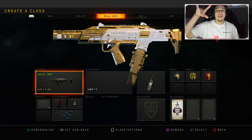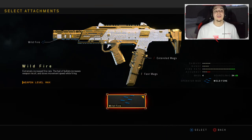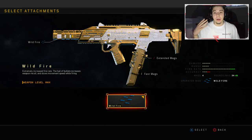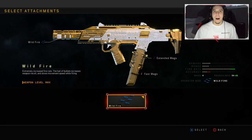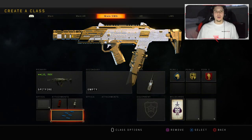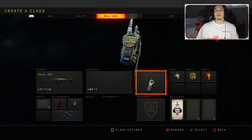Let me give you the class setup. I had the Spitfire with extended mags, fast mags, and get this — the Operator mod, Wildfire. It's basically another rapid fire attachment for this weapon. I mean, you already know the Spitfire is built in with rapid fire, and you put this thing on it — it's literally just rapid fire number two. Absolutely overpowered. An unbelievably ridiculous class setup, and I dropped 244 kills with it.